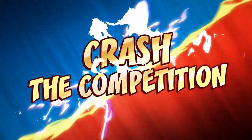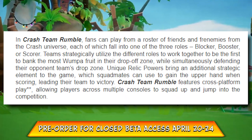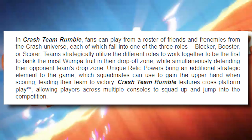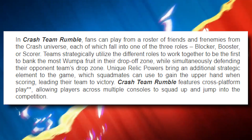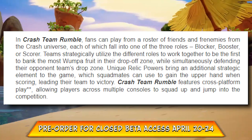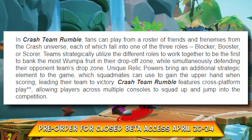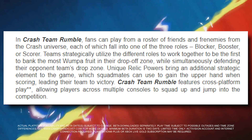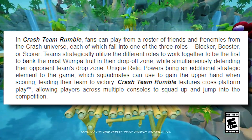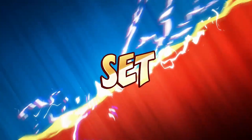If you want to know a little bit more on what's going on here, let's read a small snippet from the press release on what to expect from the game in terms of character roles. In Crash Team Rumble, fans can play from a roster of friends and frenemies from the Crash universe, each falling into one of three roles: Blocker, Booster, and Scorer. Teams strategically utilize the different roles to be the first to bank the most Wumpa fruit into their drop-off zone, while simultaneously defending against their opponent's team drop zone. Unique relic powers bring an additional strategic element, which squad mates can use to gain the upper hand when scoring.